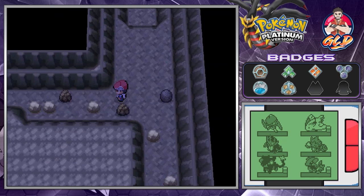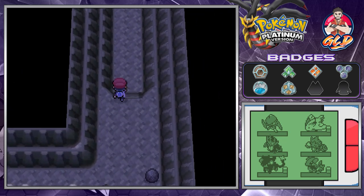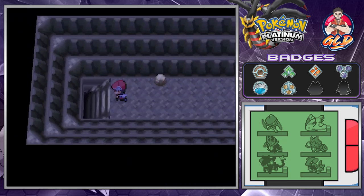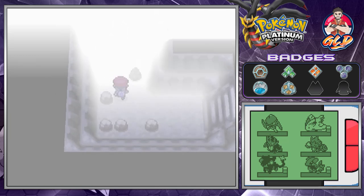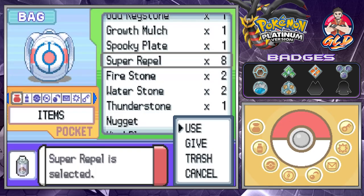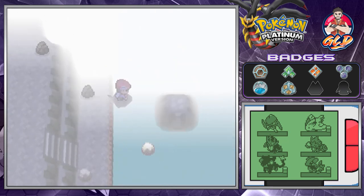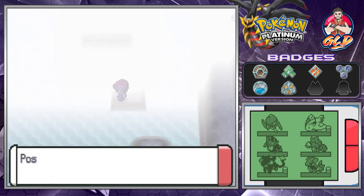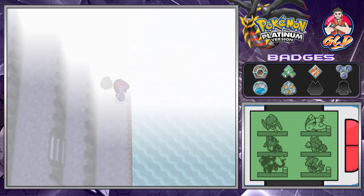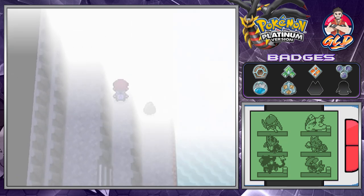We're going to be smashing through some rocks. I've taught my main Pokemon some moves we really don't need, but we're still going to stick with them. As you can see, we're going straight down and here we are - Defog. This is a pretty messed up place because we need a Pokemon that can actually see through it. We found a Light Clay, which I think helps with Sandstorm or something.